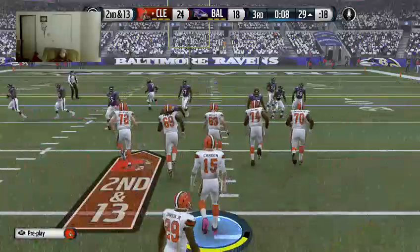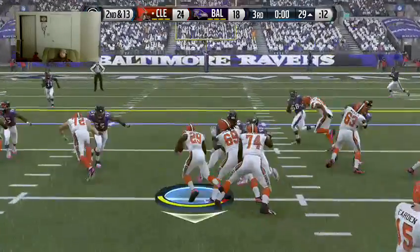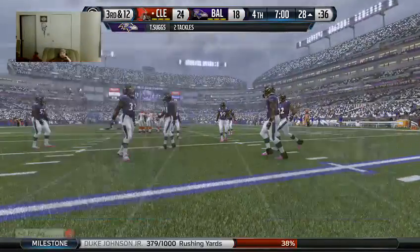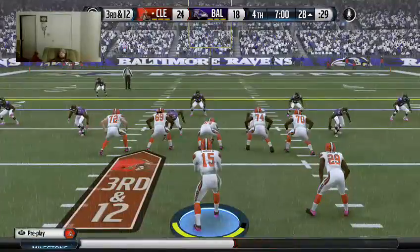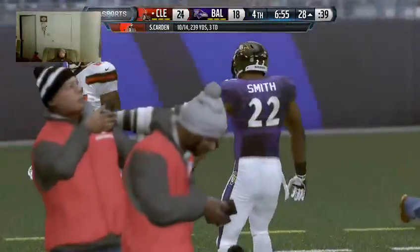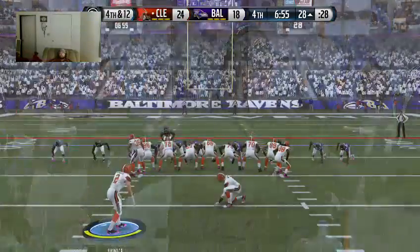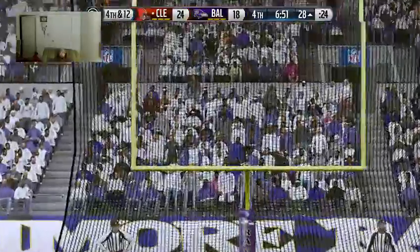Second down now. Here's the handoff and they'll run it. Come on, guys — that's ridiculous. We'll switch sides and take a quick break as the third quarter comes to a close here in downtown Baltimore, Maryland. The Browns come to the line — the first down marker is at the 16. He'll take the snap, the first here in the fourth quarter. This will be a field goal attempt from 45 yards out. The kick is good for three.